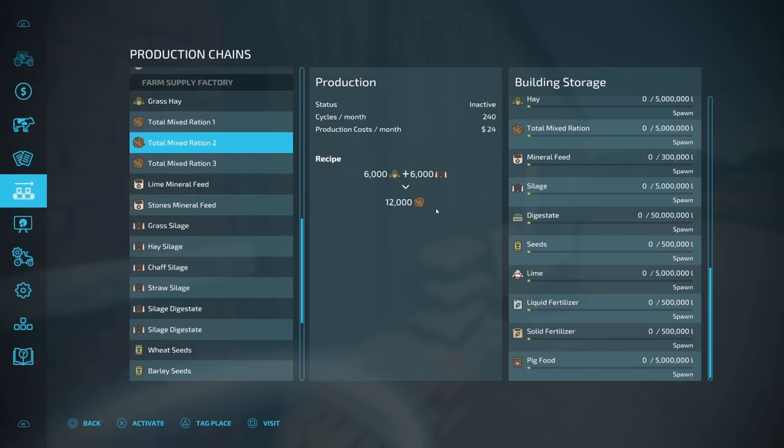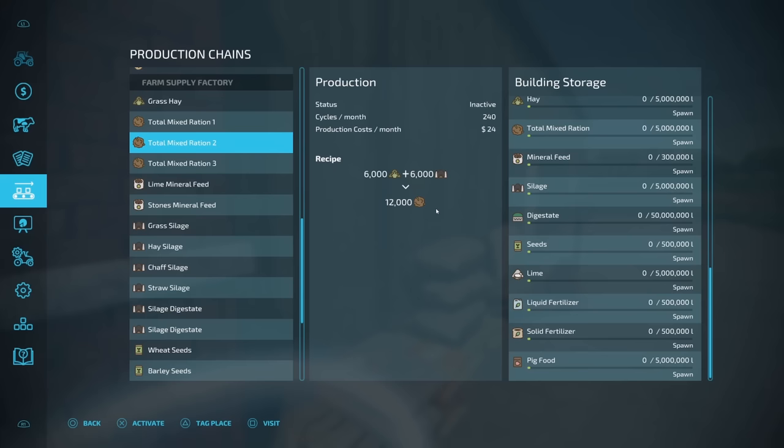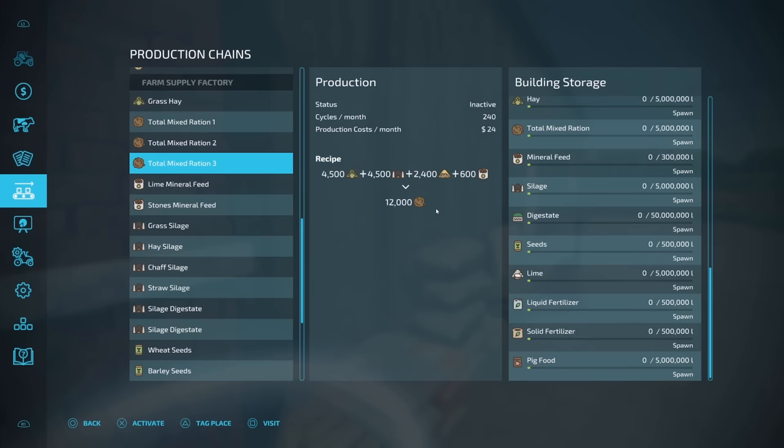You could do the traditional recipe of having hay, silage, and straw, or you could just use hay and silage — no straw needed at all. Or if you want that mineral feed, you can make it here too. You've got a couple different recipes: first one is lime and soybeans; the second is stones and soybeans. So you could take all those stones out of your fields that you're plowing up, bring them over, put a little soybean in, and have your own mineral feed.